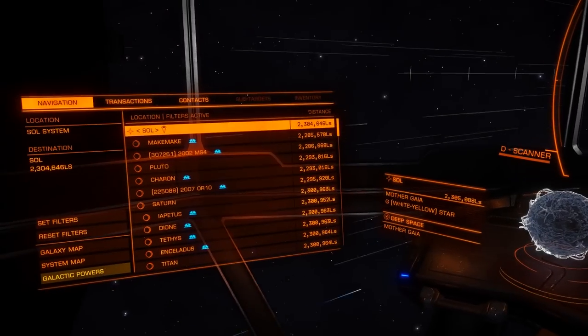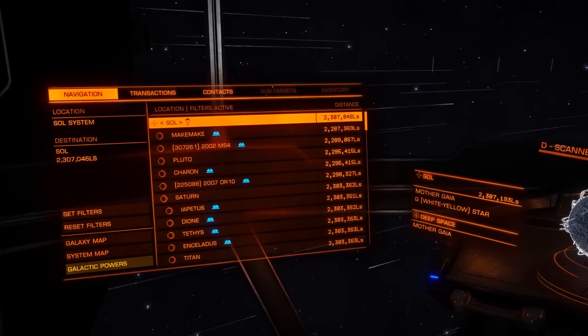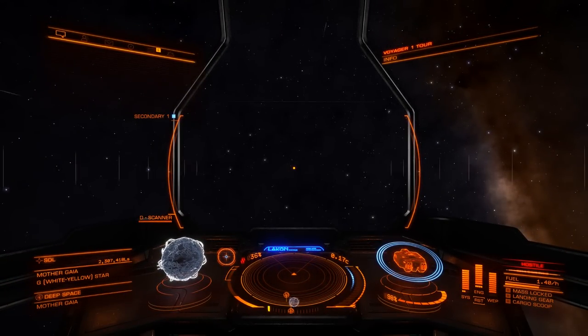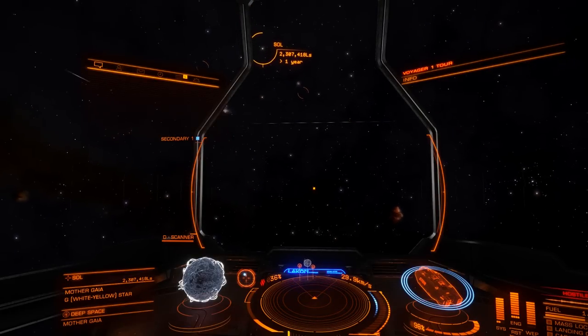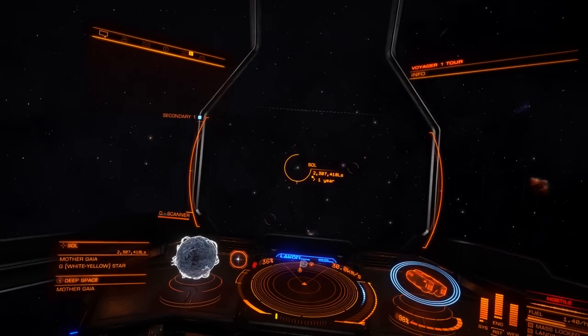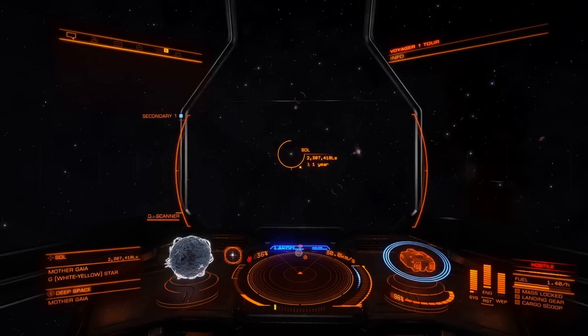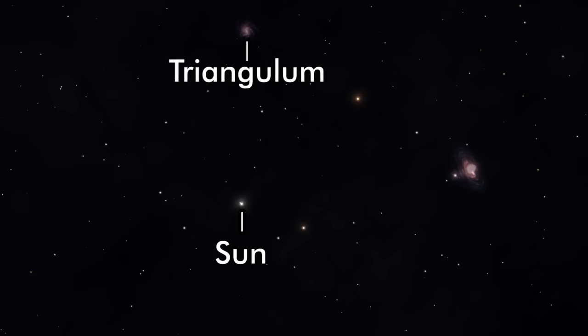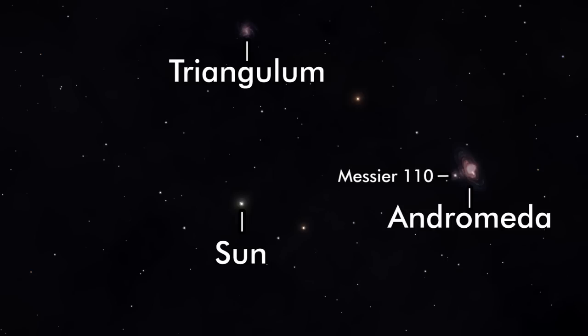After traveling around 2.3 million light seconds, slow down and turn towards the sun. We're going to correctly line up with Voyager by lining up the sun with the background stars. From Voyager's point of view, the sun lines up with the stars like this. Up here is the Triangulum Galaxy, and that's Andromeda. Make sure Messier 110 is pointed in like this. Notice that the sun is almost on top of the star — just slightly in the 10:30 position.